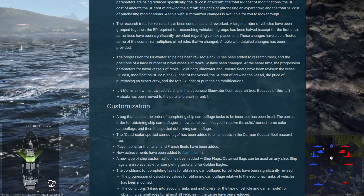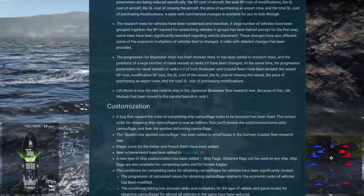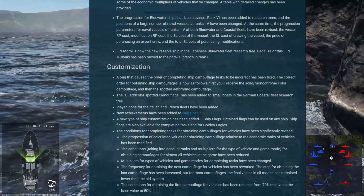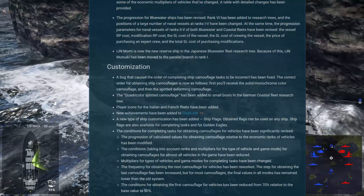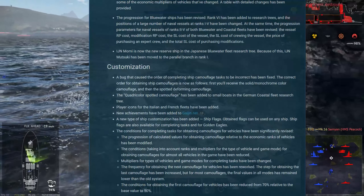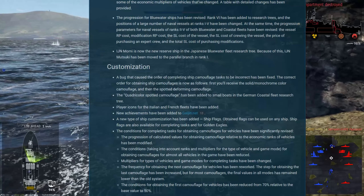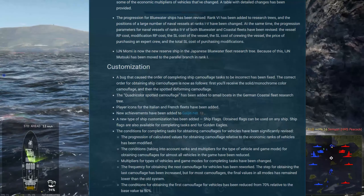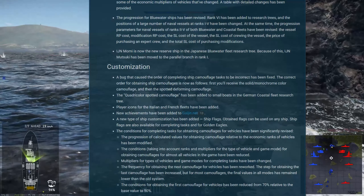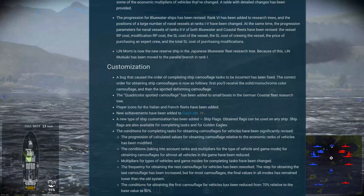There's been a rework for all the air trees to folder vehicles and minimize costs, as well as the revision of blue water ships which I've discussed in a previous video. Also, IJN Momii is now the new reserve ship for the Japanese blue water tree, and Mutsuke will move to a parallel branch — still in rank one, but she will no longer be the three-life reserve ship she was previously.